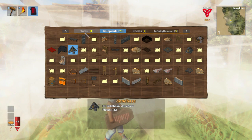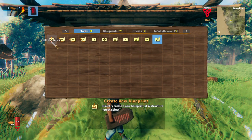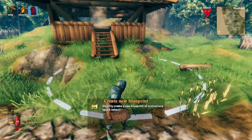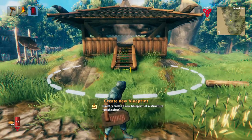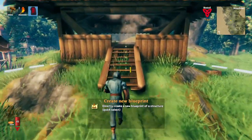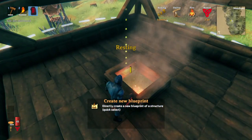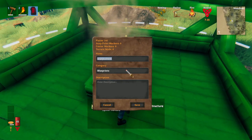All we need to do is open our blueprint rune, go to tools, and then click 'Create New Blueprint.' You'll see there's a circle, and you can use your mouse's scroll wheel to make the circle bigger. You want to go to the center of the thing you're building and make the circle big enough so it includes everything. Just click, and then boom.